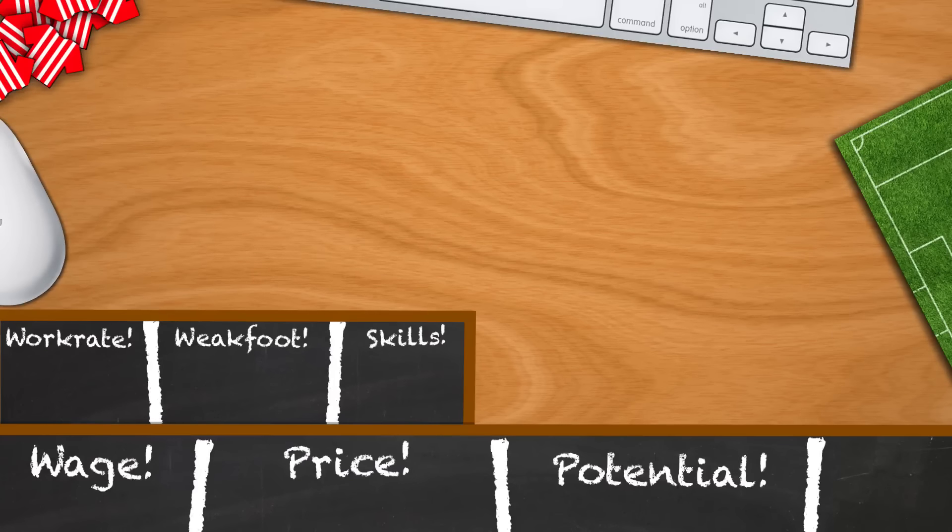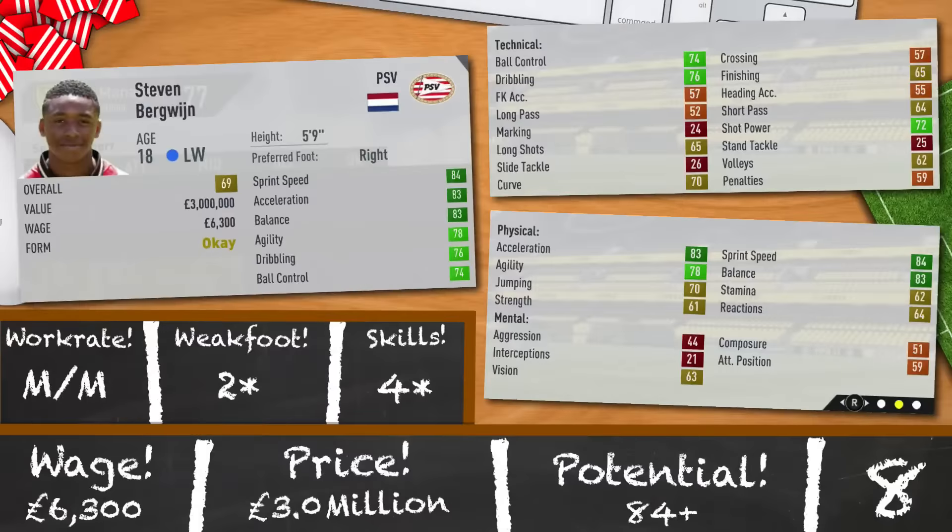The final recommendation from me for wingers is Stevan Birgwein of PSV — a phenomenal talent from FIFA 16 who's been downgraded a bit but is still a top-quality pick-up. 18 years old, 5 foot 9, 69 rated. 84 sprint speed, 83 acceleration, 83 balance, 78 agility, 76 dribbling and 74 ball control. Medium, medium, 2-star, 4-star and a potential of 84. The stats and potential speak for themselves, and for a very fair price of 3 million and 6,300 a week. You've got four options — now make your choice.